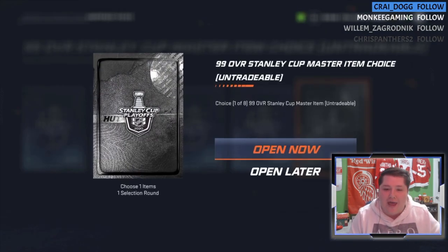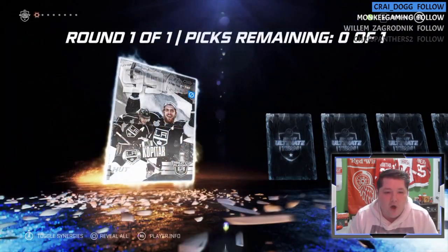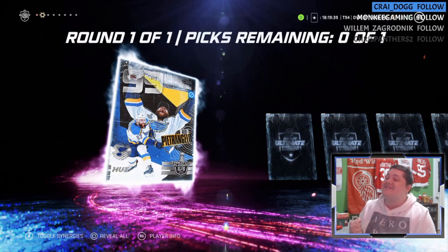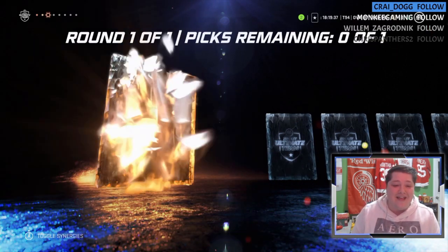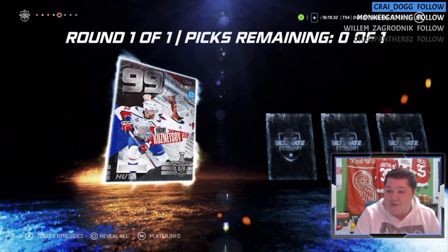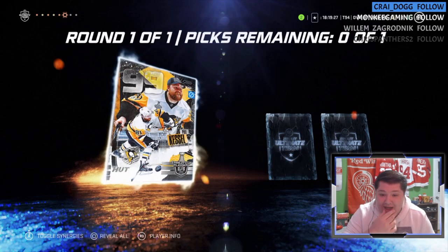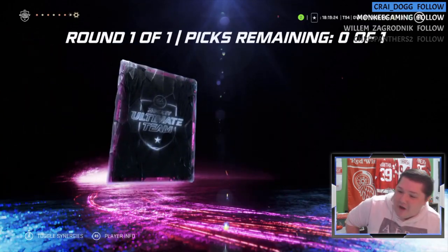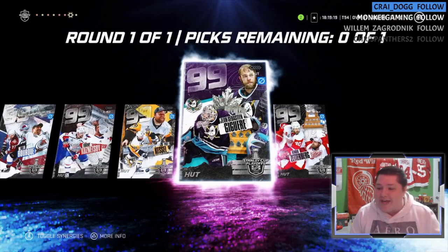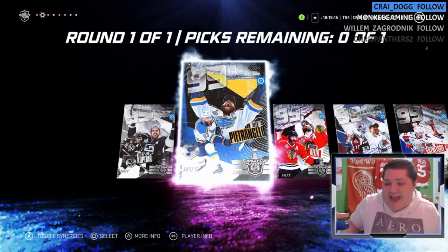99 overall — card number one is gonna be Anze Kopitar, card number two Alex Pietrangelo. Yes, our right-handed defenseman. Duncan Keith, Ray Bourque, Kuznetsov, one more different one — Phil Kessel. And it is Jaguar! There's your goalie. Of course I'm taking Pietrangelo. Jaguar is your free 99 goalie, but obviously — right-handed defenseman.